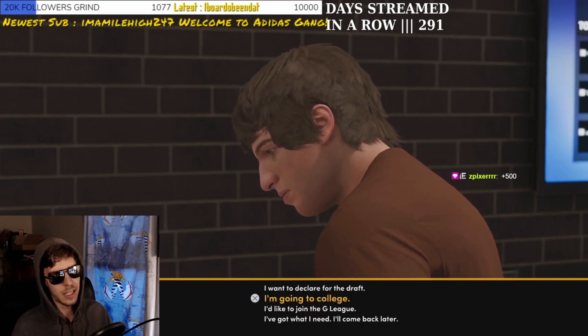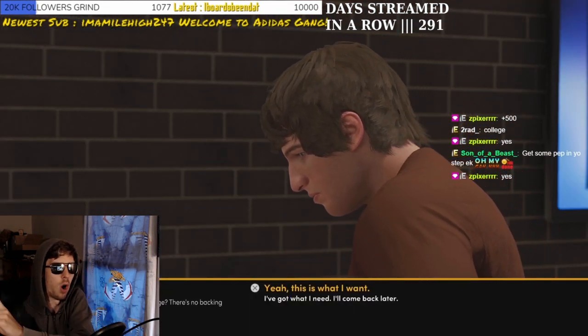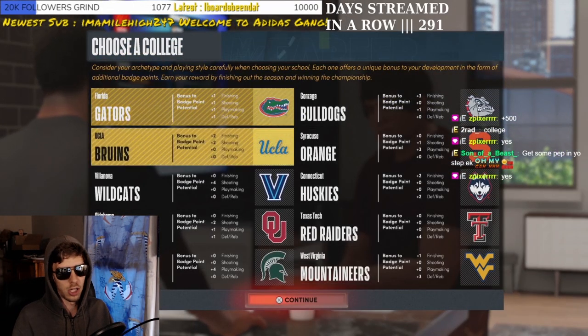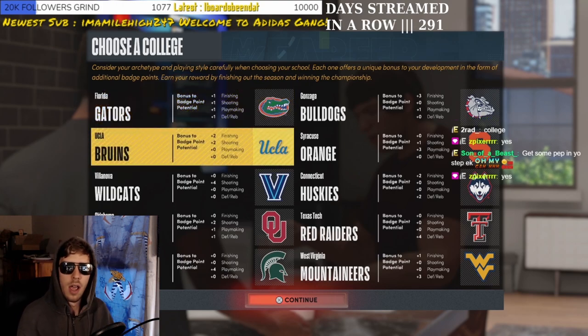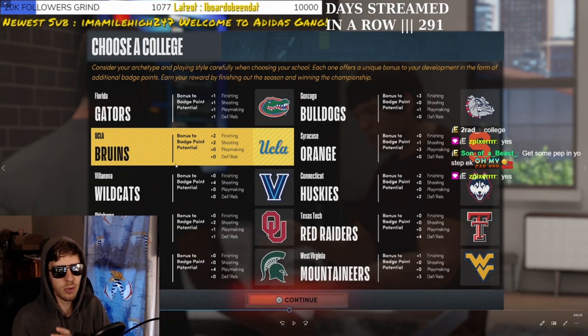It can make a build completely different. At first I thought it was just plus one to all categories, but it makes your build a lot better — who doesn't want an extra badge point? You get it from the tier list as well. You can pause the video and look at the options. It doesn't have every combination — for example there's no three shooting, one playmaking — but look at how many different combinations you can have. You do have to win the championship so don't lose, but it's really easy.